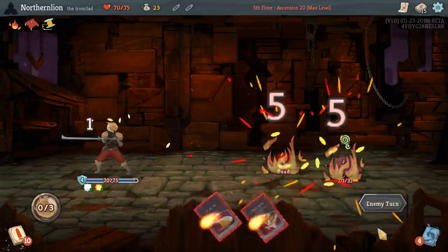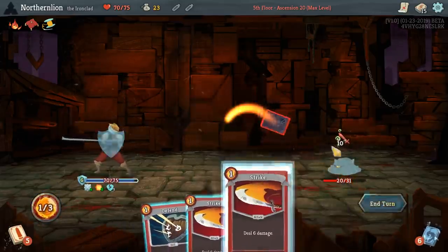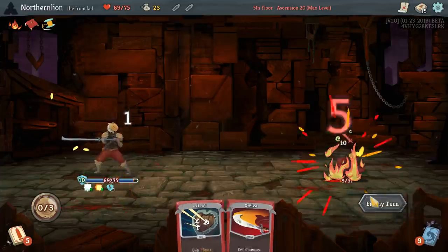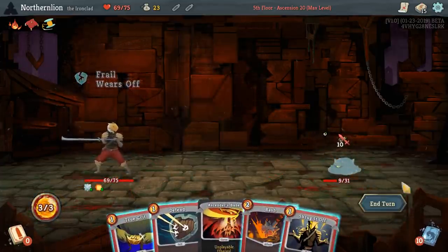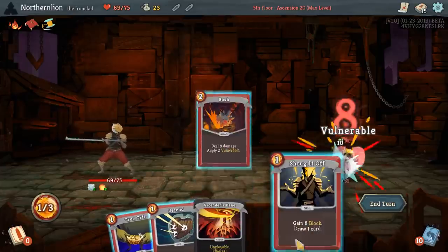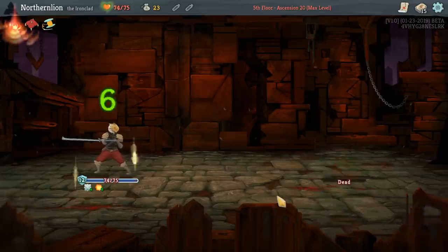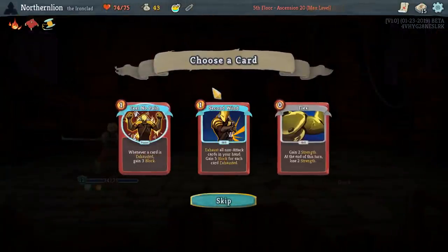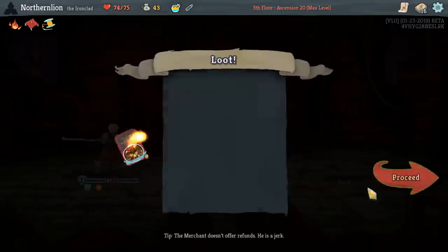Combust does incredible work for us here. It was last time we played as the Ironclad — or two times ago, last video — we did two runs during the video because it all went terribly, terribly wrong. But we used Combust and it's extremely good on the first floor. Obviously if you can get something like Reaper to work alongside of it, there's some value there as well. I will take Feel No Pain as well.